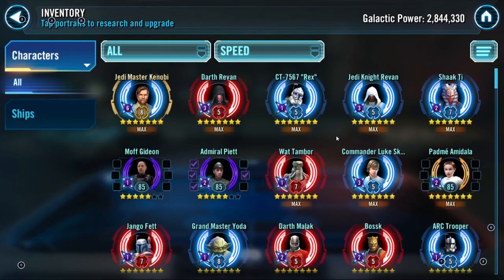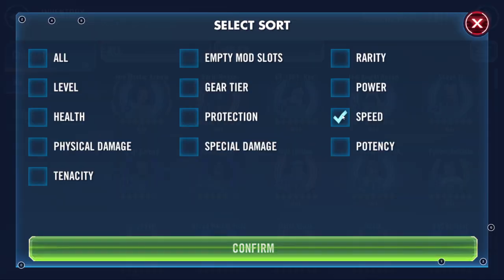Only a couple tunes over 300 speed, stopping at Rex. Speed, datacrons, and mods are super important. I'm not sure if you can get datacrons at 2.8 million galactic power — somebody comment below. We're going to go through some factions and talk about your core, which is super important.